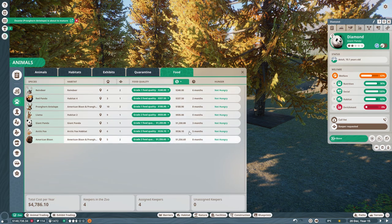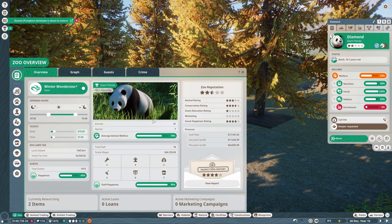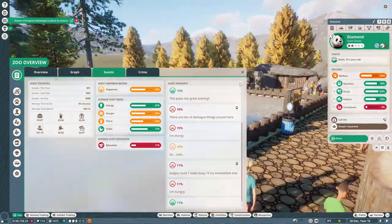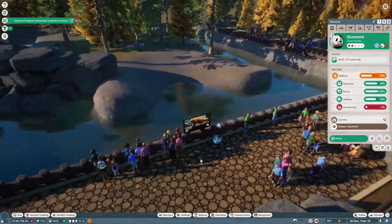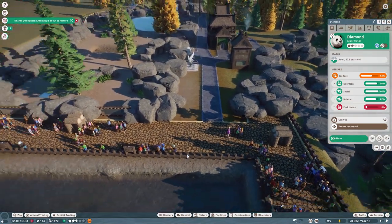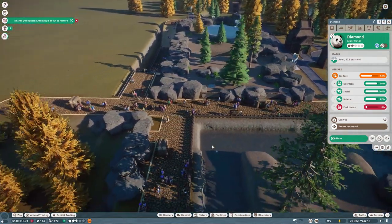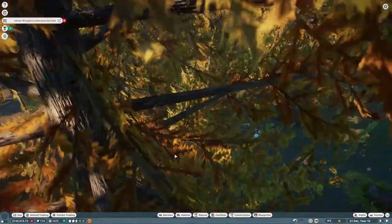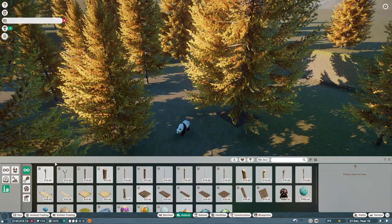The giant panda brings in a lot more guests because it's super appealing - so it's a give and take. I think at the minute we're doing okay financially. There are also lots of damaged things around here. Hopefully not too much vandalism. Now we've got all the trees in, let's build some enrichment.